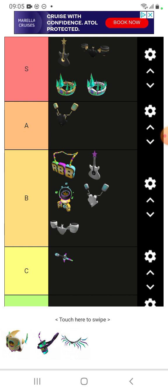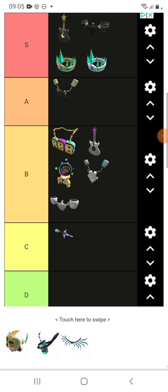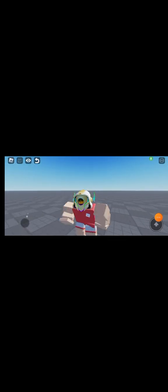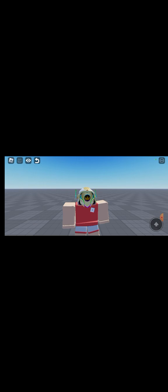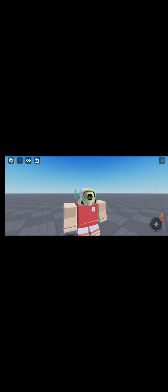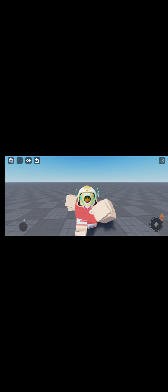Now we're going to rate the Hood of Heroes. Here it is in-game — it looks really cool. The detail and everything is just amazing. To get this item, you have to be the first 30 people to beat the RB Battles final battle, so this item is basically extremely rare to get. It looks really good, it's really cool, and I really like it. That wasn't really that difficult at all — Hood of Heroes goes into S.